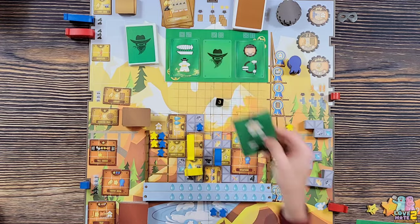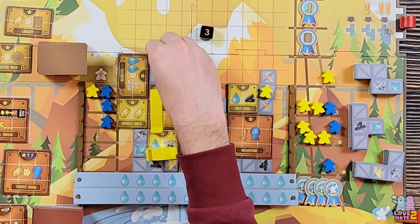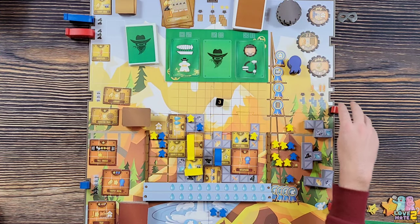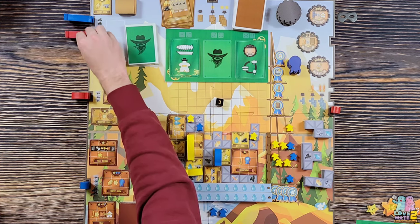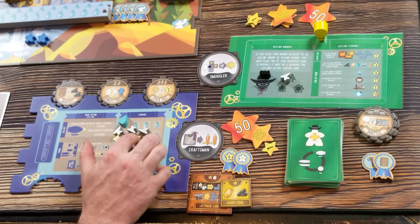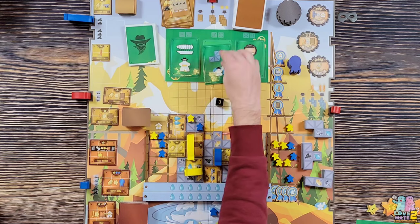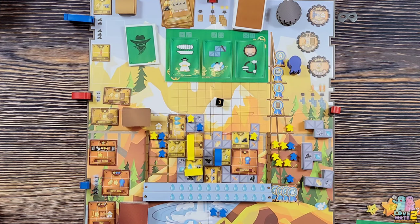Opponent rolls three - moving a worker up here, just killing me. Then the ships rotate - and he's going to pass over me twice! I have to give him two resources: a gold and a water. Now I don't have water for extra building. This has gone really badly.